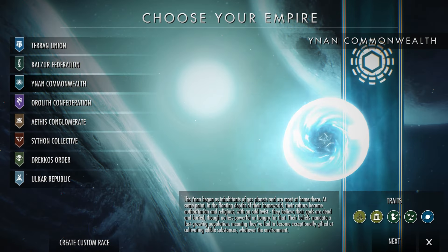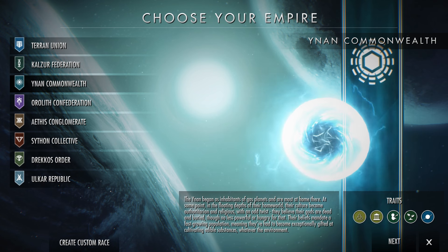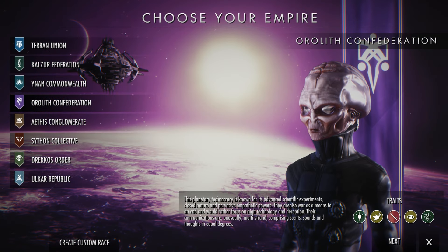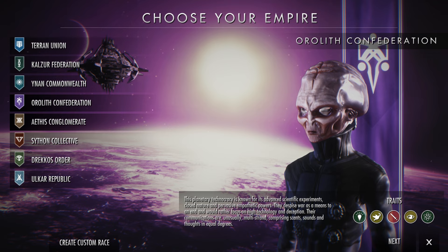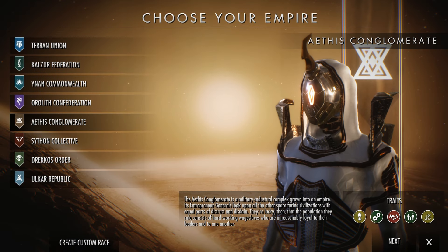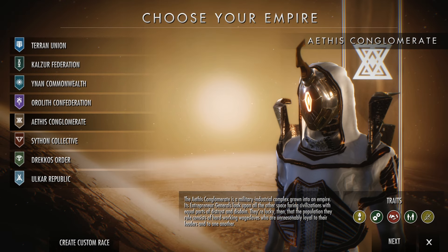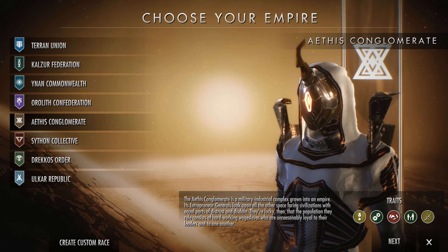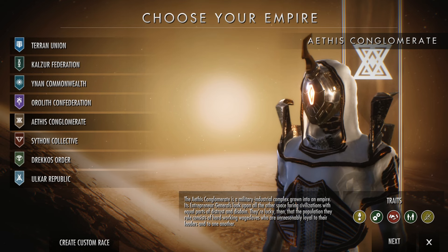Dawn of Andromeda places you in the role of the faction of your choice to defend your empire against outlaws, merchants, pirate clans, and other factions in an all-new space sci-fi 4X strategy. The game shares a lot of similarities with Paradox Interactive's Stellaris.